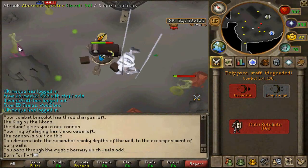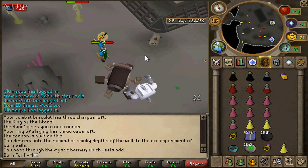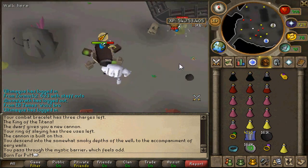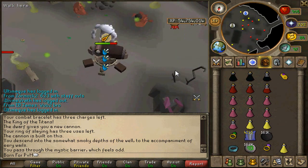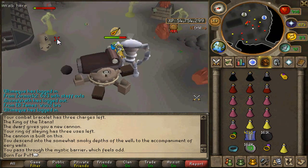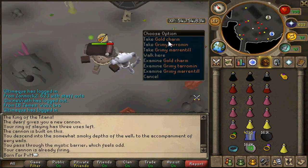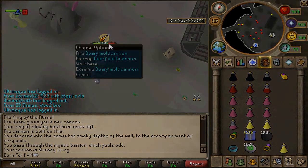Up next we have aberrant specters. It would be quicker to use a whip or rapier if you're just regularly killing them, however I cannon them and stand under the cannon with auto-retaliate on, just left-clicking once to refill the cannon — basically AFK-ing the whole task. For that method I would either use a zaryte bow or this spell, and this spell is higher DPS than a zaryte bow on this specific monster, so you definitely want to use it.